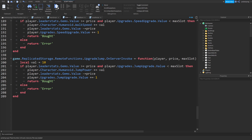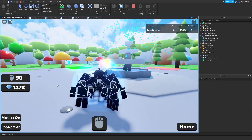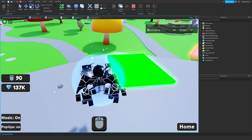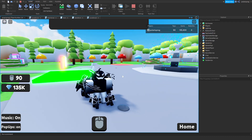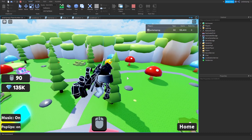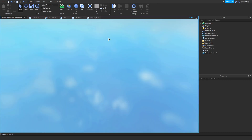Let's play the game and see how this looks. As you can see you can't upgrade the speed upgrade right now, but we can upgrade the jump upgrade. As you can see now we jump way higher. If we go ahead and leave the game and rejoin, it should save the jump power value.